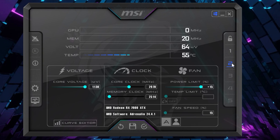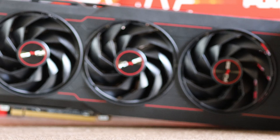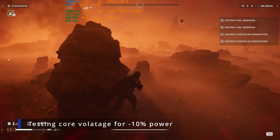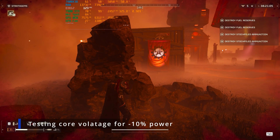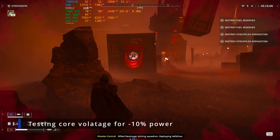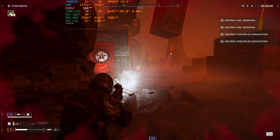The best course will always be to undervolt your GPU at any given power. This video was intended to show that you can reduce the power consumption by 10% and still build close to factory settings, only if you choose to tune the card to squeeze the most out of it. This process is time consuming and requires a lot of testing to find the best undervolt combined with core frequency for your card. If you found the video helpful, hit the like button, subscribe to the channel and drop a comment below. Thanks for watching and see you in the next one.